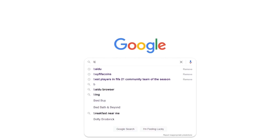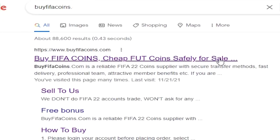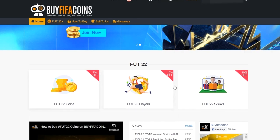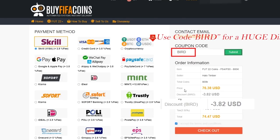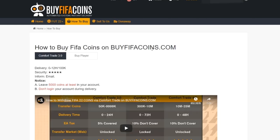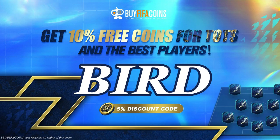And if you need the coins to do this SBC, go and check this out. If you guys are looking to get yourself some FIFA 22 coins, make sure you go and check out Buy FIFA Coins. Team of the Season is here, we all need coins — make sure you use the code BIRD at checkout for a discount.